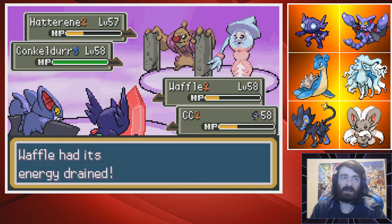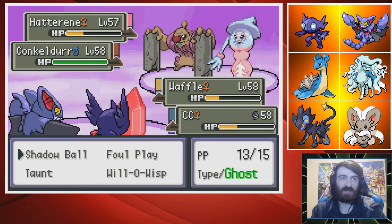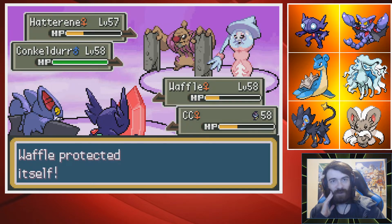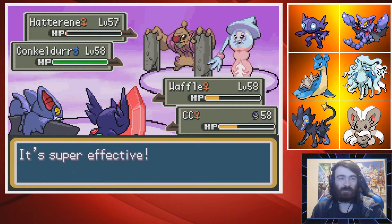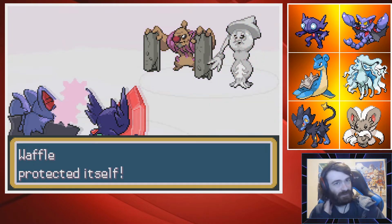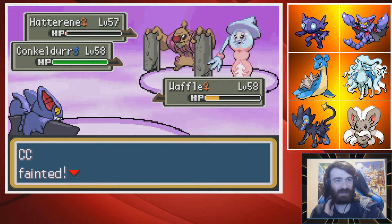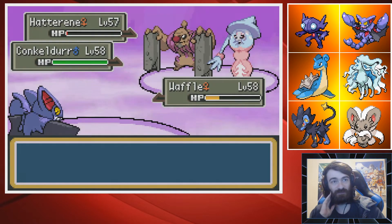That Dazzling Gleam is going to bop my Pokemon. Hatterene is a strong Pokemon. Drain Punch — we're going to take that reasonably well though. That did more than I wanted it to. However, both of those Pokemon are going to outspeed my Gliscor. I can't protect to waste a turn, and I can Shadow Ball the Hat again — that doesn't seem like a bad idea. Getting rid of that Hatterene before it sets up Trick Room would be ideal, but I don't know how I would do that.